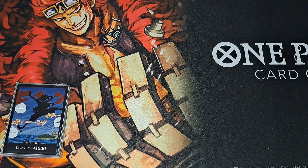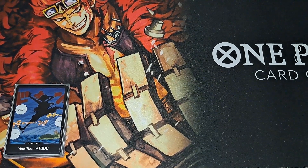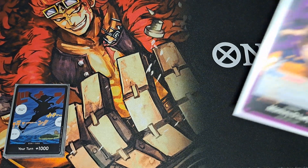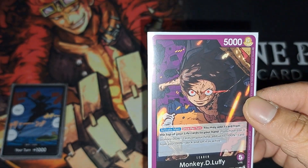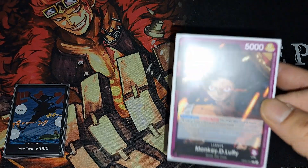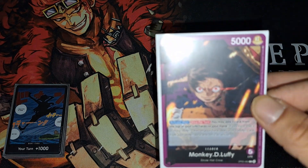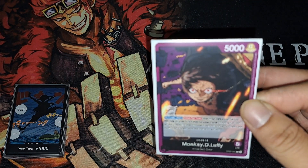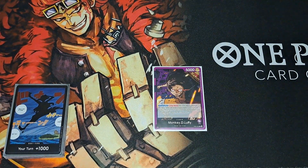All right y'all, we're back again — Silent E TCG here. We're going to do another deck profile on this week's current deck, and it's my favorite guy from the anime. Red is probably my first color but we're going to go ahead and show off my Purple Luffy — definitely an interesting deck for sure, so many tech cards and choices. I'm still figuring out how I feel about it, but I think it's really strong.